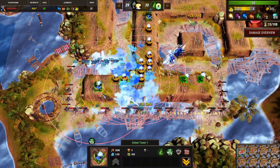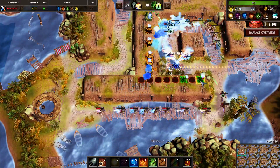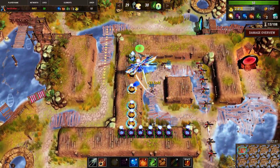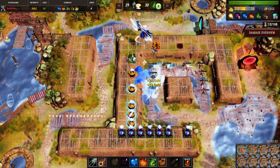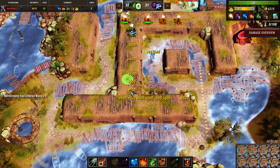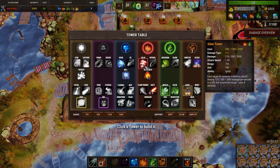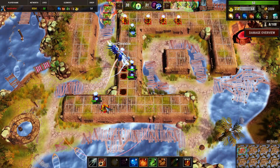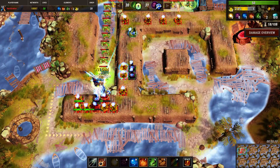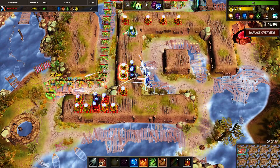We can sell these towers right about now and build some well towers — the creeps have taken enough damage so it will not be a problem for us to kill them. We can add a couple of well towers and a couple of blacksmith towers that will boost the rest of our towers while also providing their own little bit of damage.